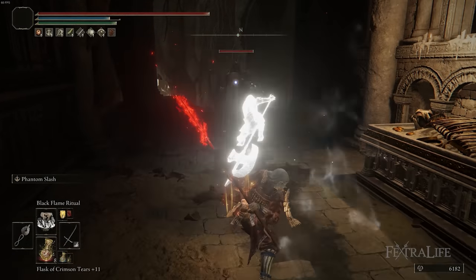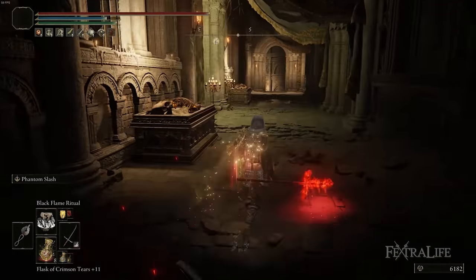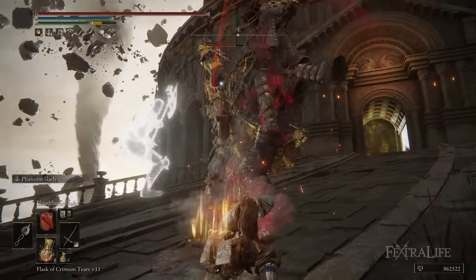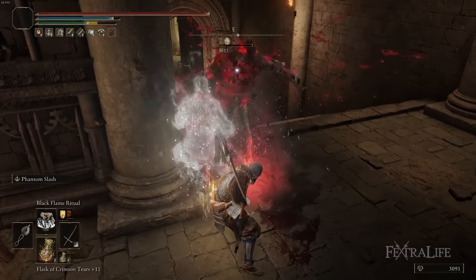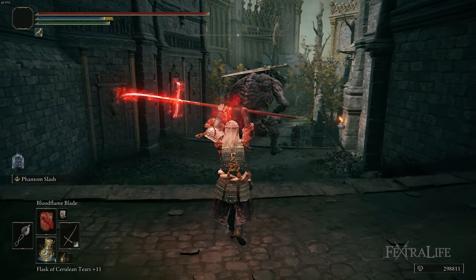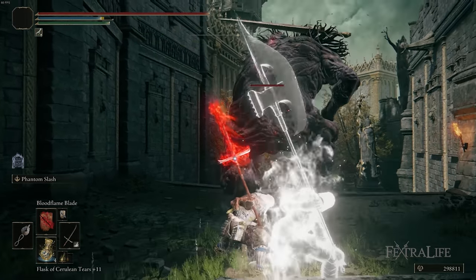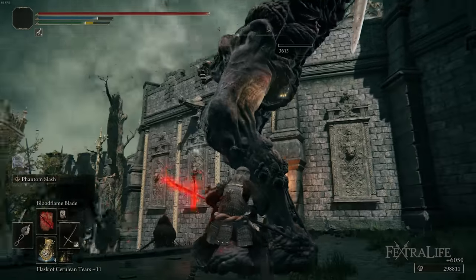Phantom Slash is extremely deadly. Essentially, what it does is it shoots a Phantom forward that charges and attacks, then you charge and attack, and then you can follow up with a Phantom Slash and do another follow-up yourself. This gives you four hits in the space of a couple seconds, and they hit markedly harder than your regular attacks do. What I really love about this ability is that if you're buffed with something like Black Flame Blade or Blood Flame Blade, the Phantom will also use that buff on the target it's attacking.